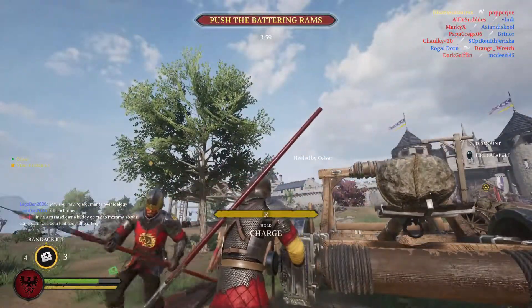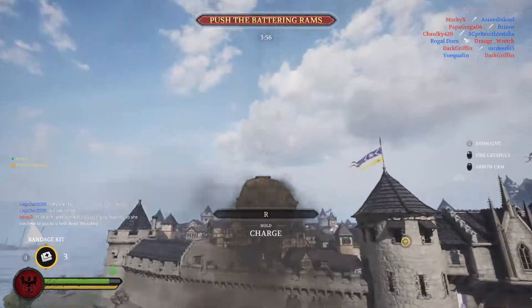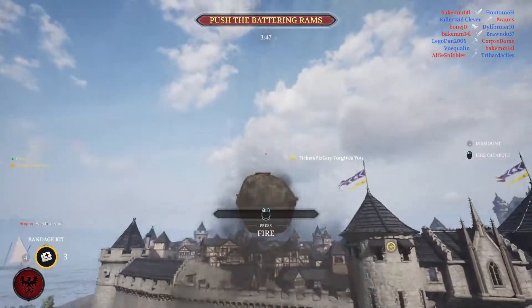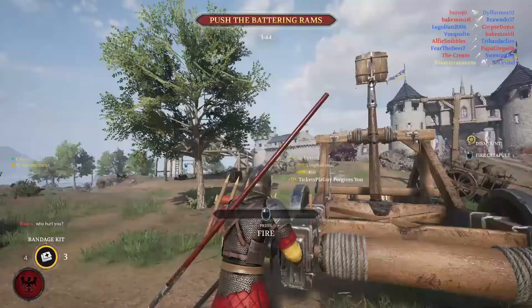At this point I'm going to assume that you've mastered the zoom feature and we're going to move on to tip number two, which is to use the arrow camera to follow the rock. If you want to get better, follow the rock to see what kind of distance you get with each drawback of the catapult arm.